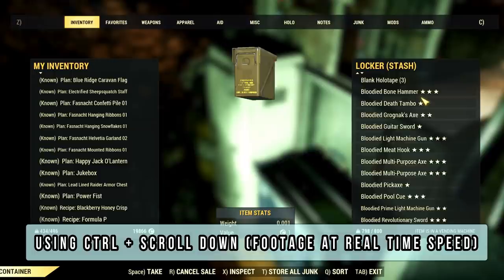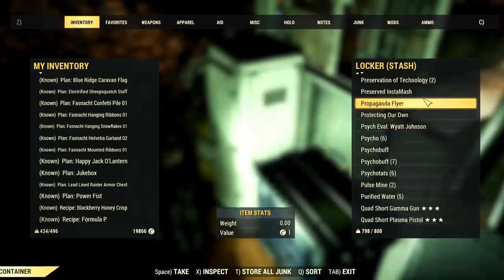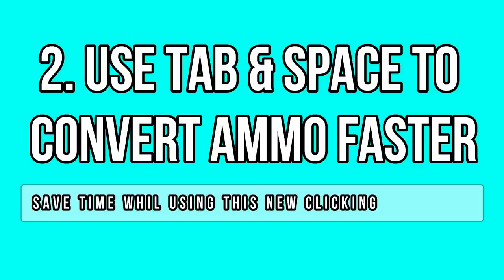This works for your stash and scrap box as well. I believe it works for consoles too, but I'm not sure about the exact keys. I hope you will have a better experience browsing now after learning this trick. Enjoy!